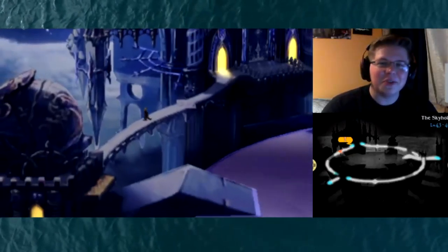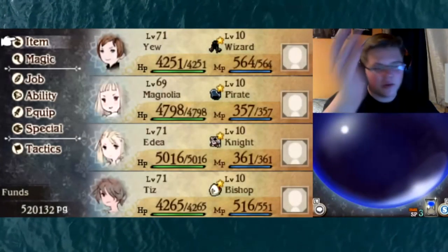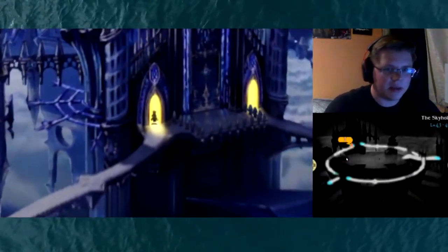Hey everybody, welcome back to another episode of Bravely Second. Let's just continue right where we left off. Quick look at all of our attributes and all that stuff. We just defeated and got the Guardian asterisk, which I haven't even looked at. I could replace the Knight with this, but honestly I really like the Knight, so I don't think I'm gonna end up using it.